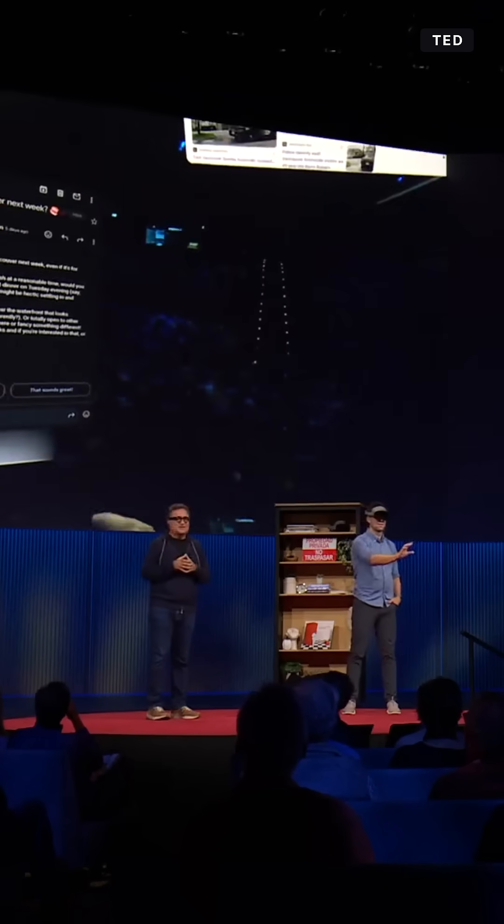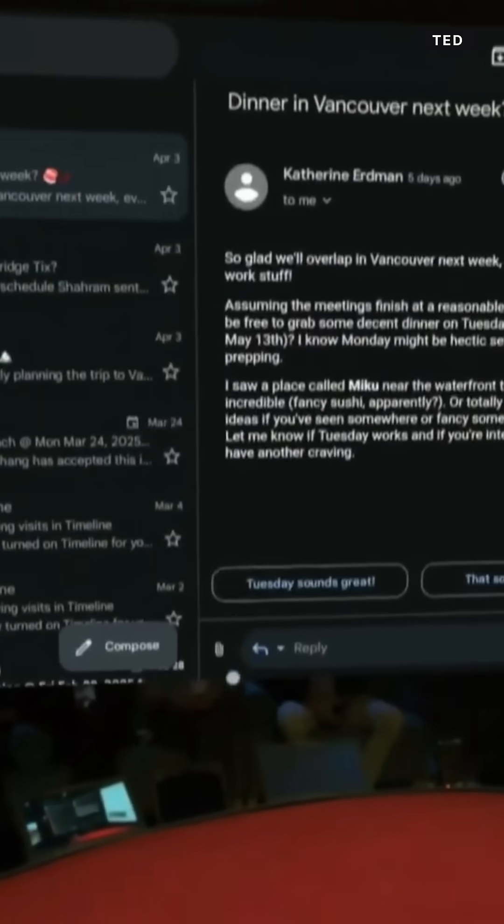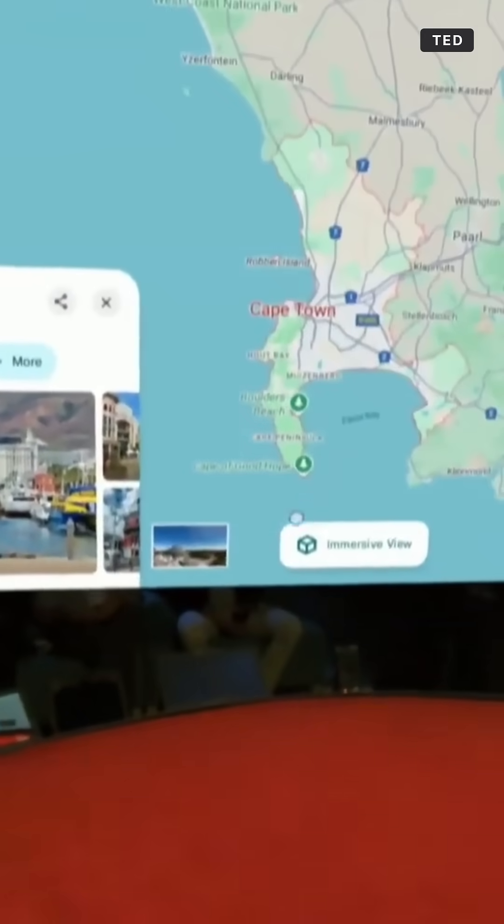Some more audience participation — someone shout out a name of a place you want to visit. Cape Town. Let's go to Cape Town. Can you please take me to Cape Town? Certainly, let me help with organizing the windows. Awesome. And can you also take me to Cape Town? I can certainly do that. Let me take you to Cape Town — and we're very organized as we go there.